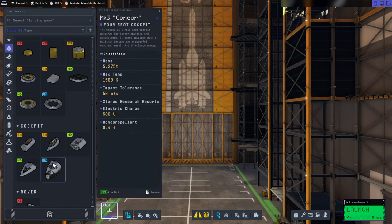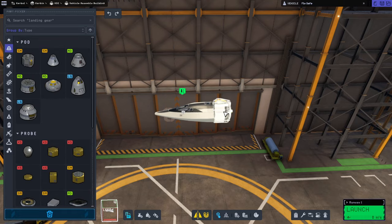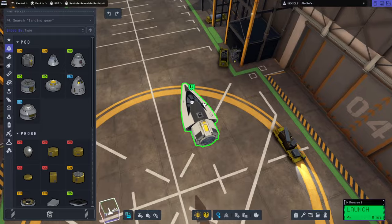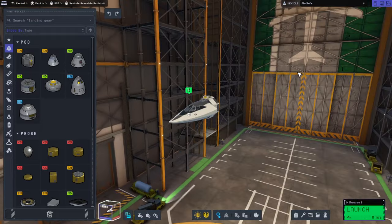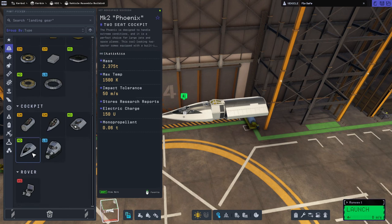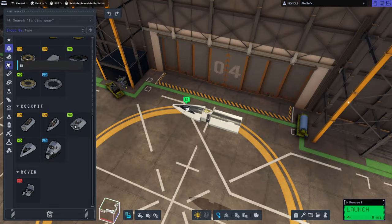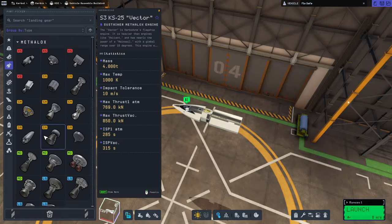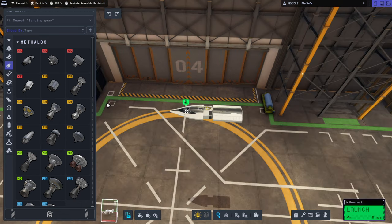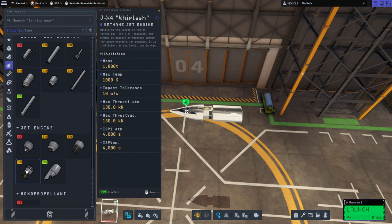The Mark II cockpit has the same heat tolerance as the Condor, so I think we're going to go with the Mark II cockpit. The Osprey also does. So, about 0.67 tons there — let's call it 3 tons up front, a little bit more than 3 tons. I'll be looking for 3 tons of engines in the back just to balance things out with the fuel in the middle. We've got the Rapier engine — that's 2 tons all on its own. Or we could just go jets and go fast like that.